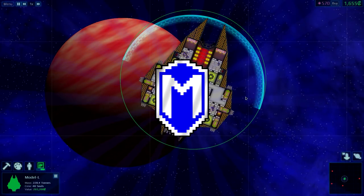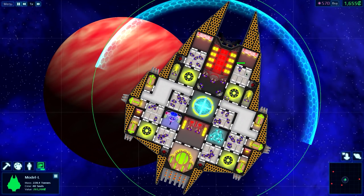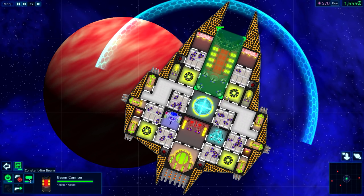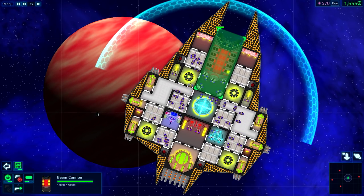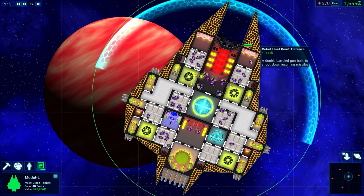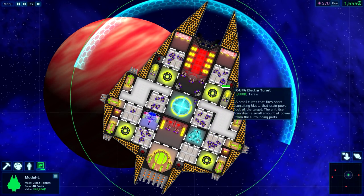Hello everybody, McGregor here, and welcome back to another episode of Cosmix. Today I built a new ship and I wanted to try out this beam cannon which has two different firing modes. Right now it's set to consistent fire. We also have a large laser turret, two rebel dual point defense turrets, and an electro turret.